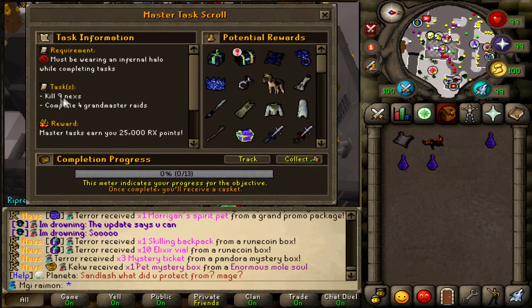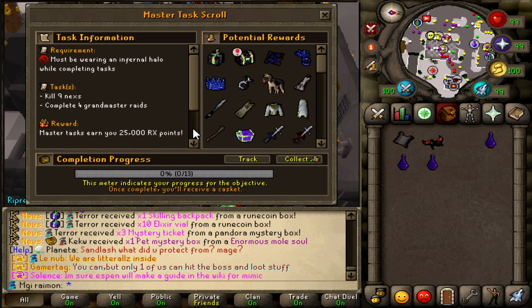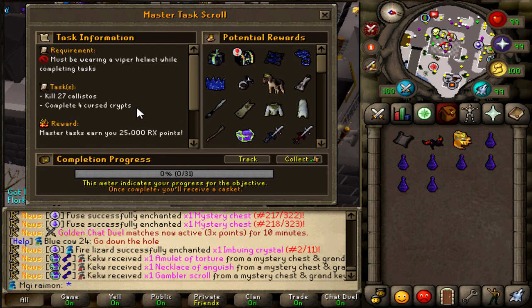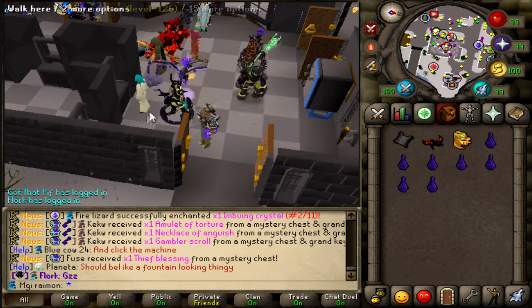The rest of the task wasn't great, so we're gonna have to open a new one. Infernal Halo got that 9 Nexus move and 4 Grandmaster Raid — not a high amount, but a little bit tedious. I dropped a couple of tasks until I got something more reasonable: 27 Callistos, 4 Cust Grips while using a Viper Helm. Not ideal, but I'll do it.